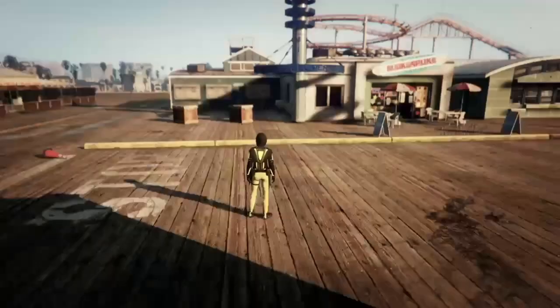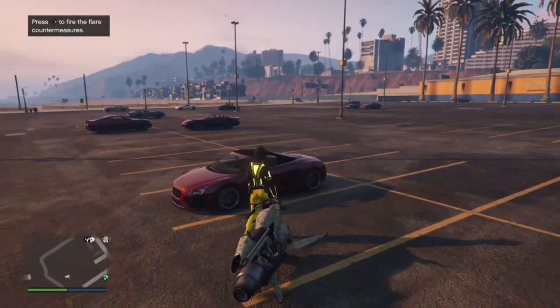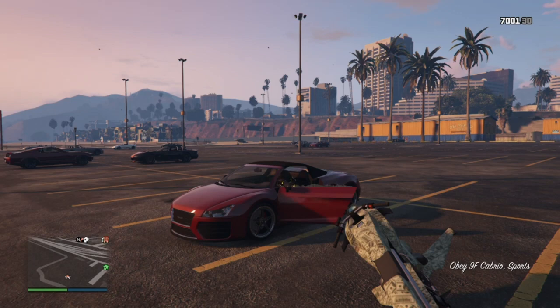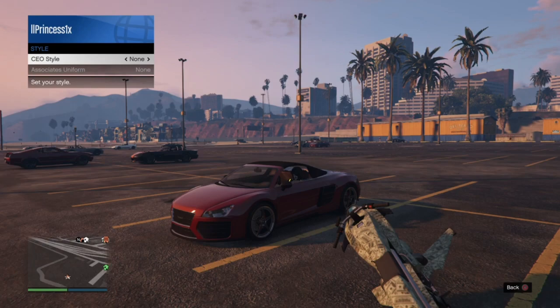Once you're back in an online session, go ahead and find any random vehicle. You're going to register as CEO, go to Management Style, go once to the left and once to the right. And then when you get out of the car, you will see that the belt did merge onto the outfit.